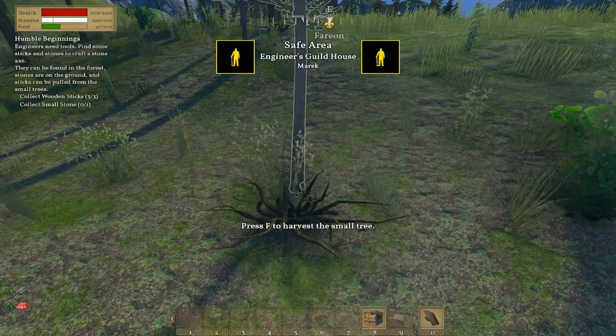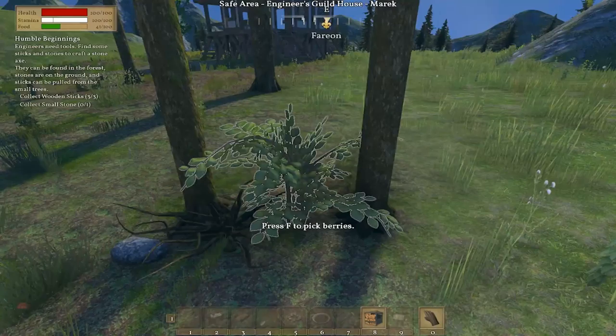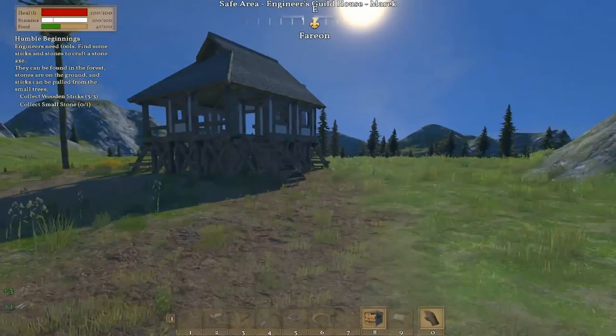There's a safe area — Engineer's Guild House. Wait, am I leaving the guild house or going to it? I'm confused. I did it right — so it goes berries, then stick, then root. One, two — yeah.